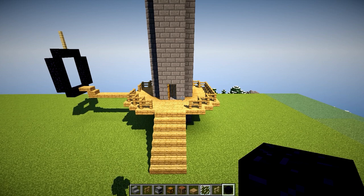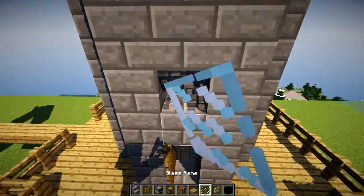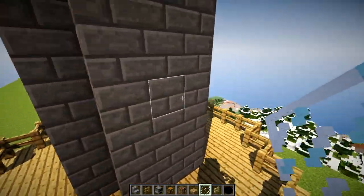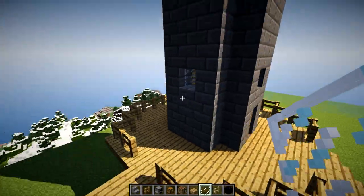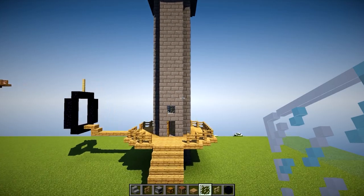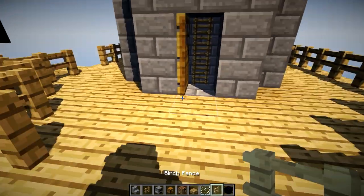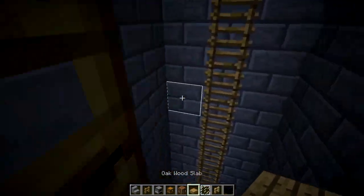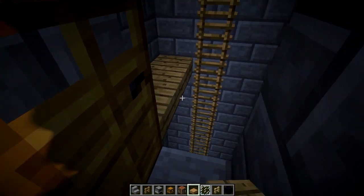The next thing we want to do is put in a couple of windows. Very simple, keeping it very Mojang-y, very Minecraft-y. You could add a lot more detail, and if you just copy this and build it like I've done, you can go crazy and add all sorts of things to your base. This simple build series has been really really fun.